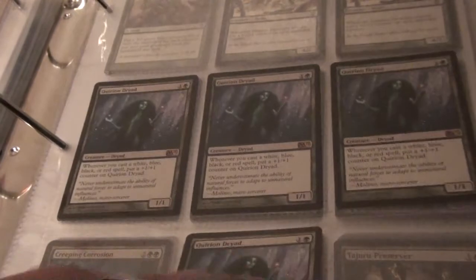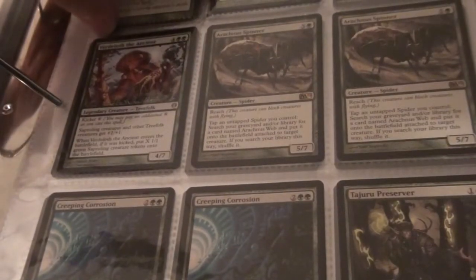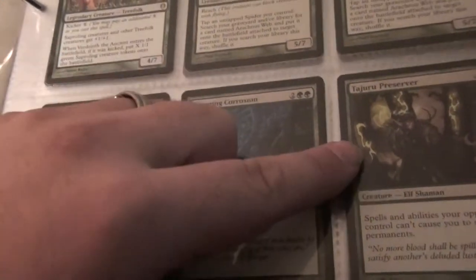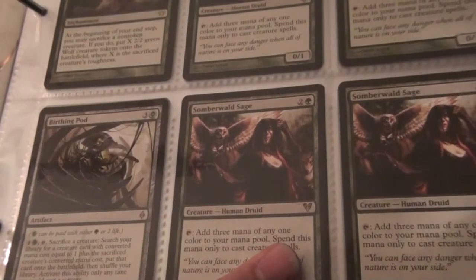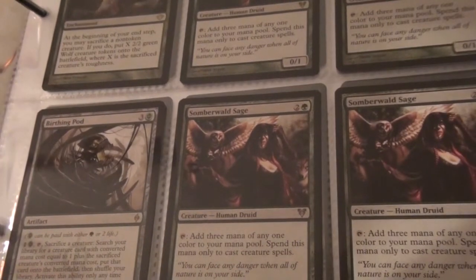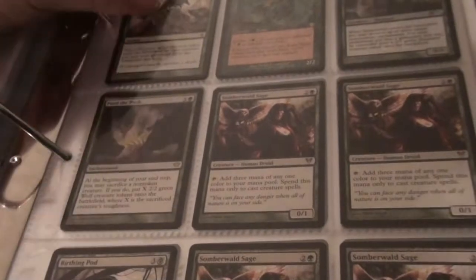The Druids are not for trade. Fangrins are not for trade. So we got Vertoloth of the Ancient, two Arachnus Spinners, two Creeping Corrosions, a Tijuru Preserver, four Sombra Walled Sage — I'm thinking I'm gonna hold on to those. Birthing Pod — I guess we'll trade that. Feed the Pack, two Fresh Meat, a Kavu Titan, and a foil Teraastadon from the three-pack foil deals.